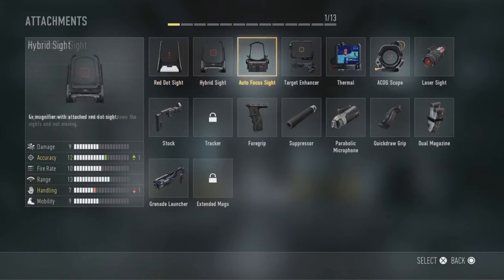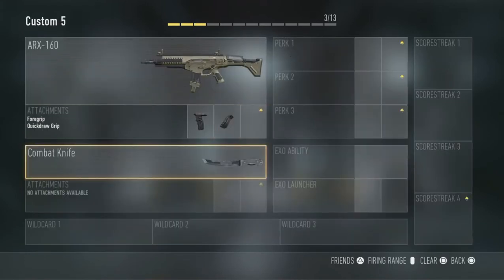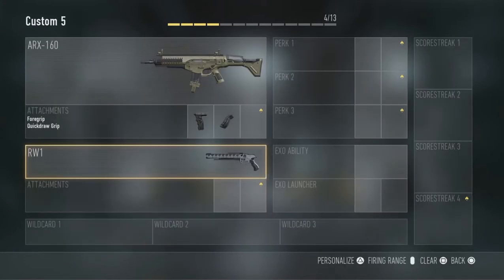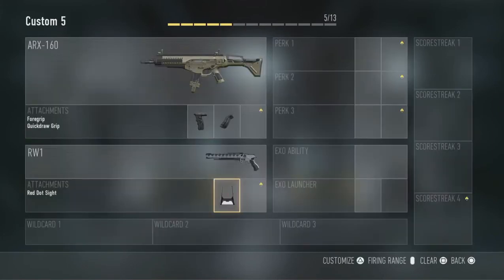Let's add in some attachments. I'm pretty partial to the iron sights, so I really don't need anything like that. If I were ever going to take a secondary, I always take the RW-1, which is a railgun hand cannon — it's really nice. And then put in a red dot sight. So we're already at 5 out of 13.